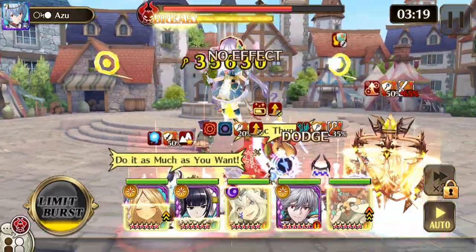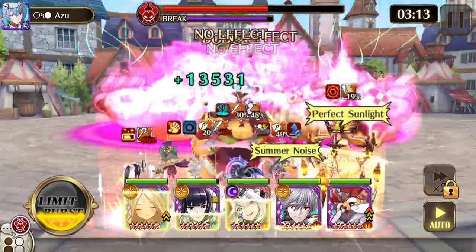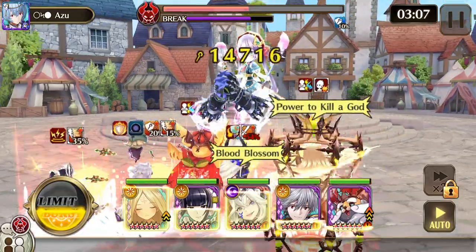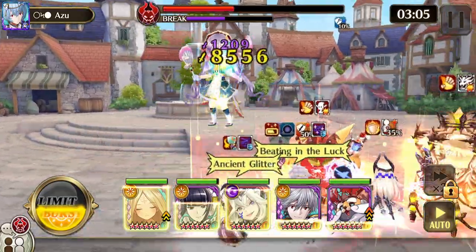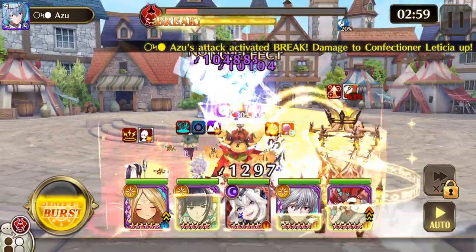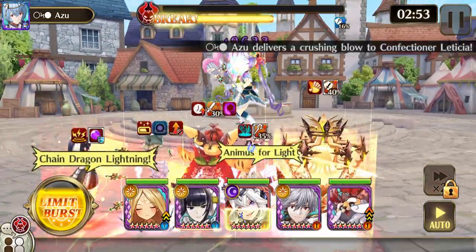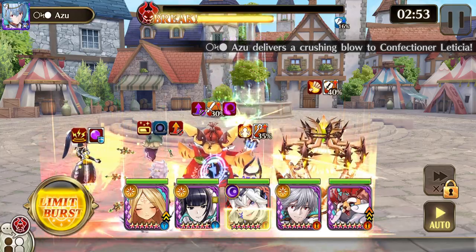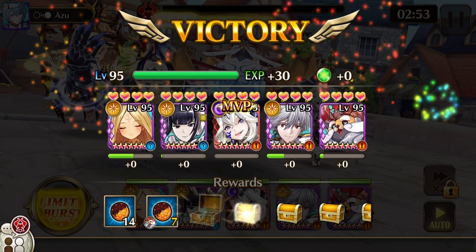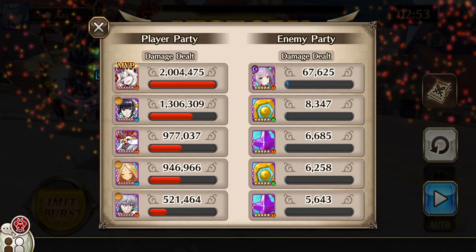I could probably multi-solo this easily, but I'm using Filzius for the boosted drops. He doesn't really synergize too well with the rest of my team, so if I took him out and used Eve Raspy or something, I'd probably be able to multi-solo. Also, the teapot weapon from this is fairly good — it has frenzy for two turns as well as dark element up for two turns — so keep that in mind and make a few of those. Alright, let's go look at the damage.